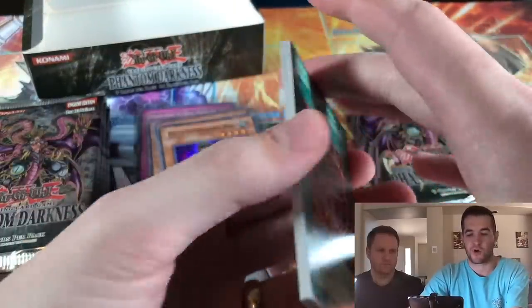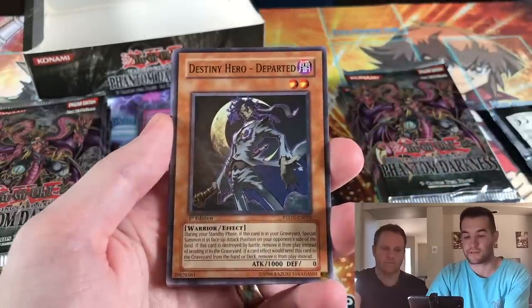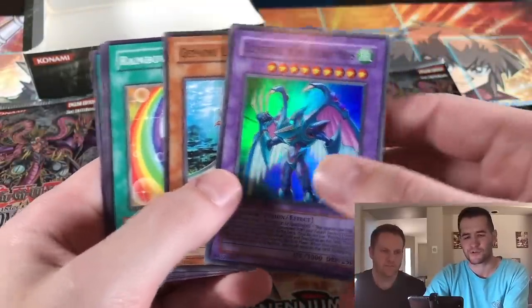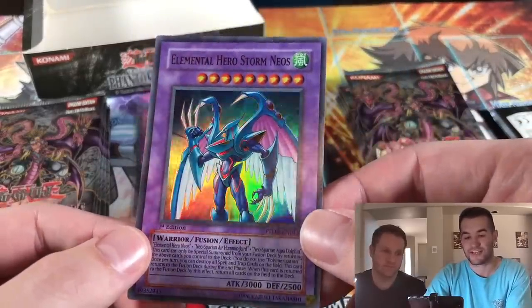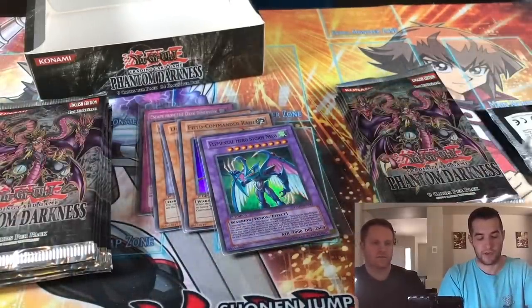European Phantom Darkness First Edition — I'll never see another one of these open again. It is so rare, it's unlikely. Firetrooper Storm Neos — that's pretty cool, I don't think it comes as an ulti. It definitely should because that's a very cool card, that should be an ultimate rare. We'll take it though. That's five now, I think. So what did we get out of Tactical Evolution? I think we got eight. So we got an extra super it seemed — yeah, we got five supers.